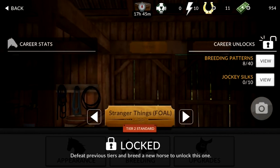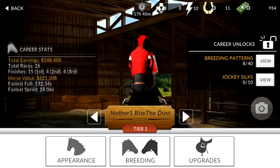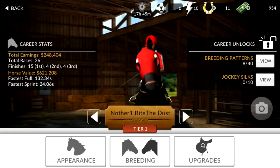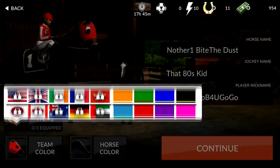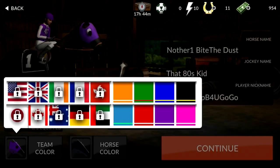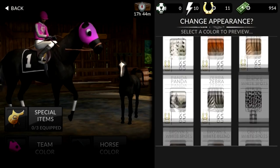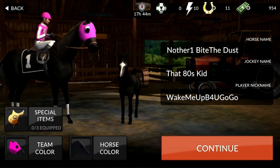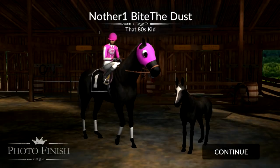Now there's my foal, Stranger Things — I don't know how old my foal is yet, but she's not ready to run yet, still too young. The foal is already a tier 2 horse, and I think you can go up to tier 5 in this game. Appearance-wise, you can do basic stuff as far as your team colors are concerned. I might go with the pink horse color, but like I said, this is where you would probably need to spend real money.